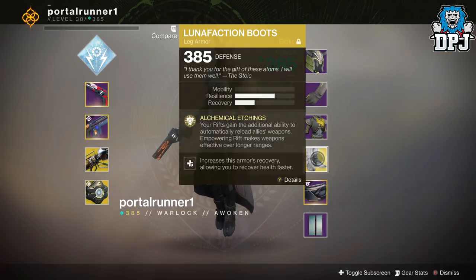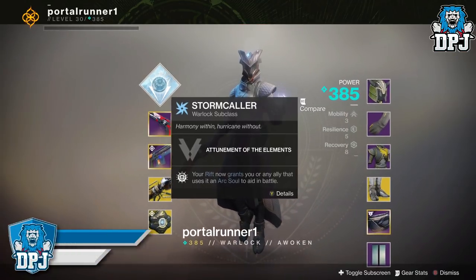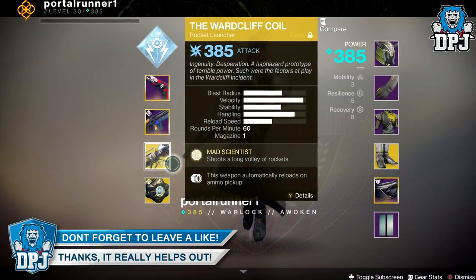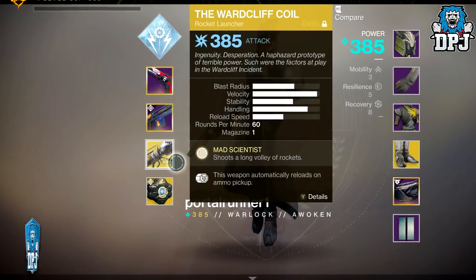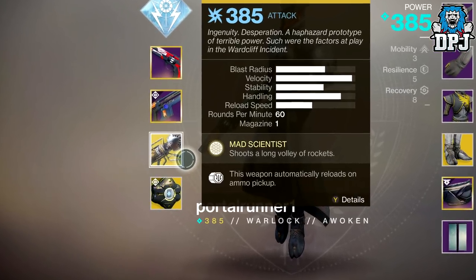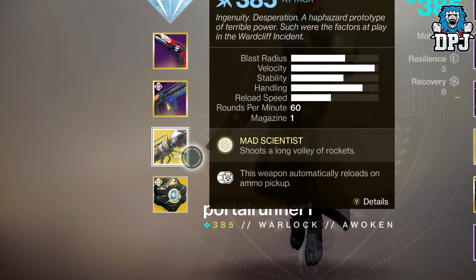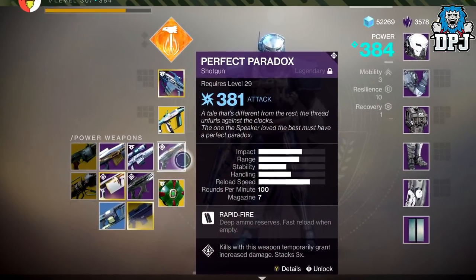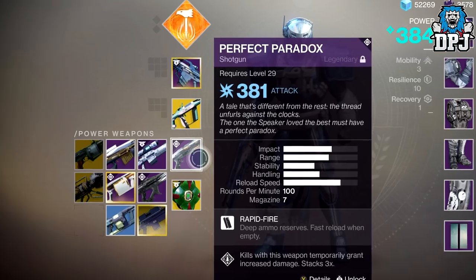The Warlock needs to be using the Lunafaction Boots as well as Empowering Rift. The Warlock also needs to be using the Wardcliff Coil, and so does the third spare player. The Titan can use the Wardcliff Coil if he wants, but I wouldn't, as you do get up close with the boss — it's very dangerous and you'll probably end up killing yourself. So I'd suggest going with a fully auto arc shotgun.